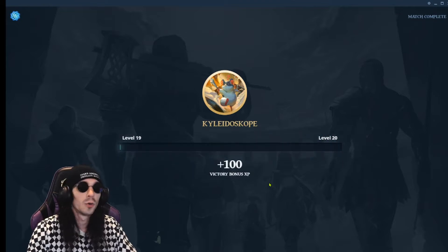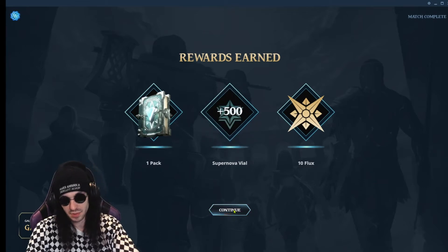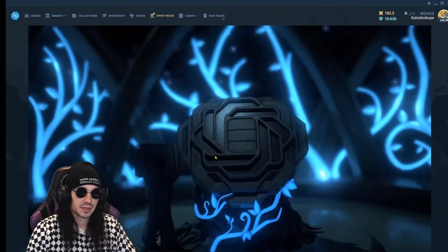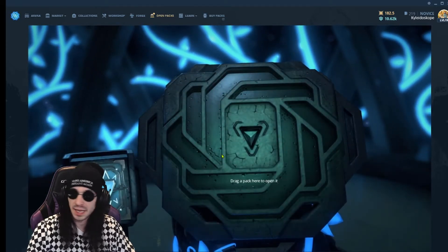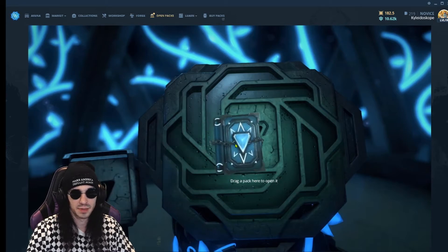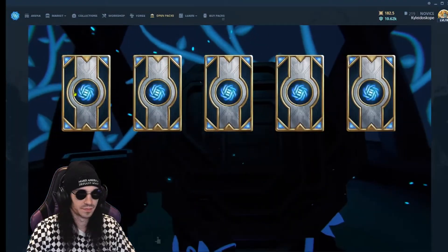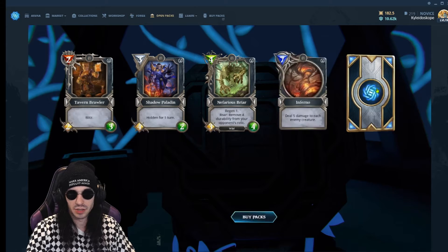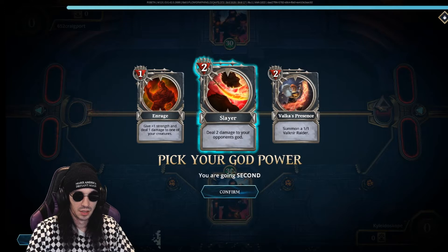I got a card pack — I'll show you what that is. Your vials open every match as you play. When you first start the game you get a lot of packs, but then you get one pack per level and the packs are extremely expensive, so I think this is going to be a worthwhile game in the future. The gray color symbolizes the rarity of the card. Boom — purple! That's a rare one: 'Destroy all creatures with mana cost two or three.' That's a good one.